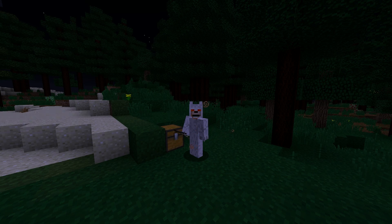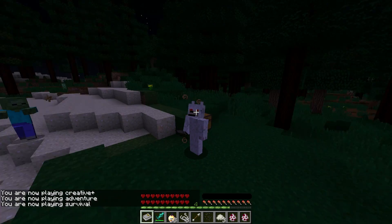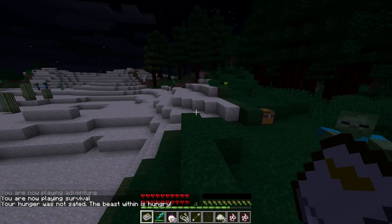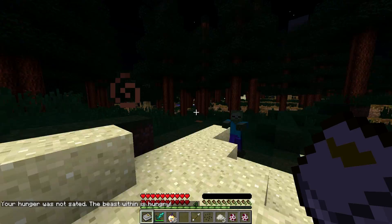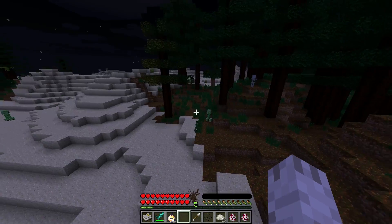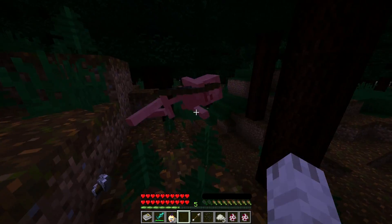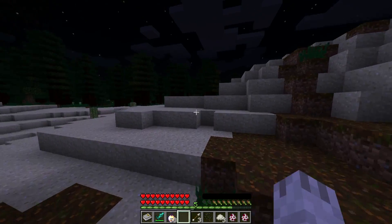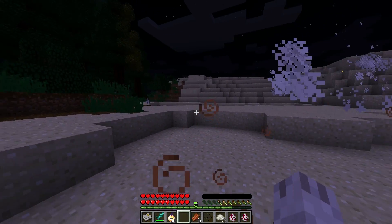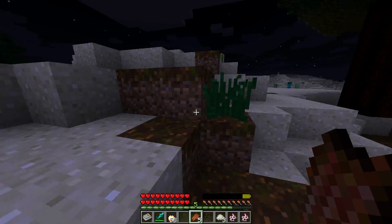Once you're a werewolf, you can press L to transform in and out at will. Going to survival mode so you can see the UI — this is the werewolf UI. Transforming actually gives you the hunger effect and it says 'your hunger was not sated, the beast within is hungry.' So what happens is you have to go around and kill stuff. You're super strong, you run a whole lot faster, you can jump a lot higher, you take reduced damage. Bare hands right there — two-shotting animals, skeletons, creepers, everything. It's amazing.